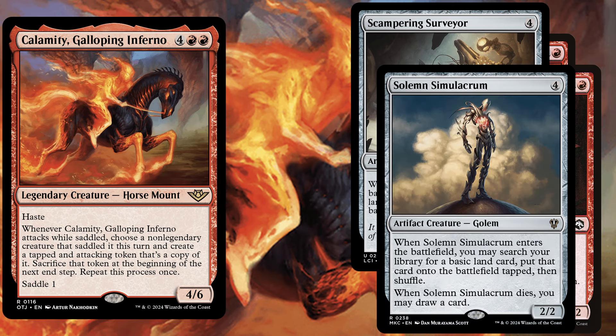Solemn Simulacrum, a 4 mana 2/2, and when it enters the battlefield you may search your library for a basic land card, put that card onto the battlefield tapped, then shuffle. When it dies you may draw a card. Same effect — on turn 4 we bring out Solemn Simulacrum, get an additional land, on turn 5 we play another land, bring out Calamity, saddle it with Solemn Simulacrum, attack, get even more basics, and we also get additional cards when those token copies die.